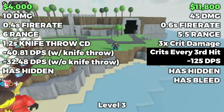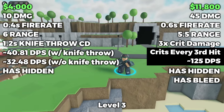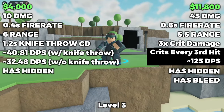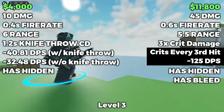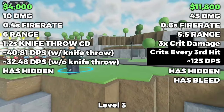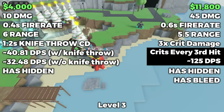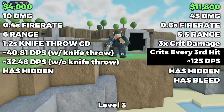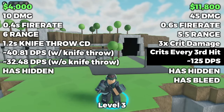At level 3, with a huge price jump to $11,800 — even more than the old max level — damage goes from 20 to 45, the critical multiplier goes from 2.5 times to 3 times, and the fire rate decreases to 0.6. All of these changes combined lead to a DPS of 112.5.